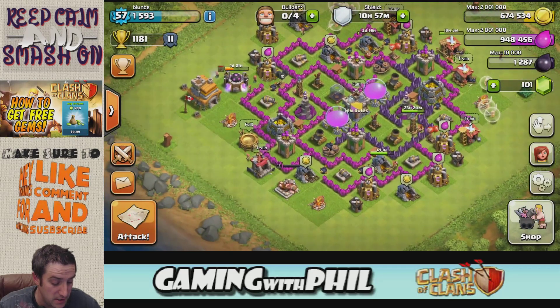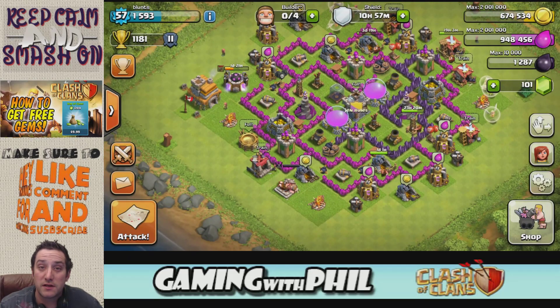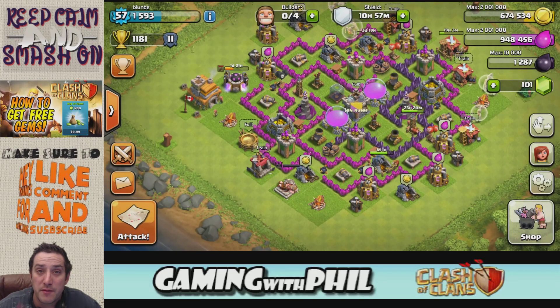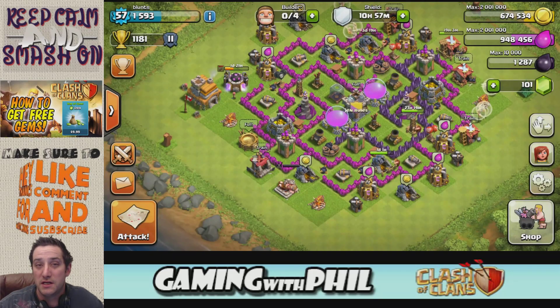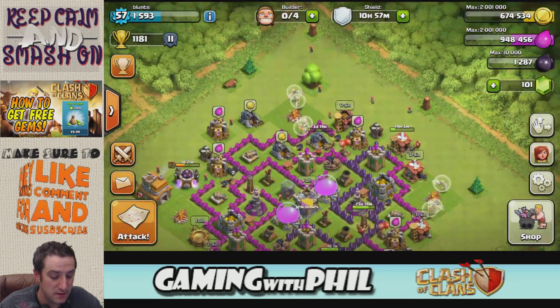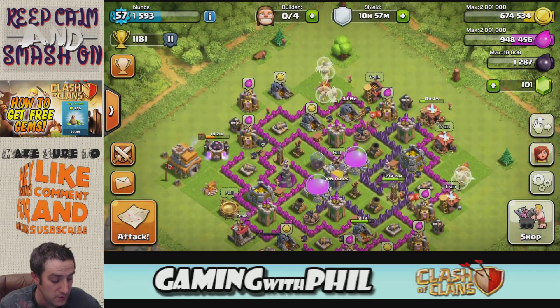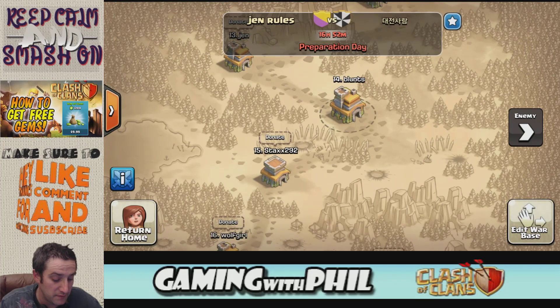Here's my base. Somebody started a clan war today — my leader or co-leader started a clan war, and it automatically makes a match versus somebody else. It automatically tallies up everybody's bases and finds somebody that's kind of your strength. It uses an algorithm and gives everybody a score, then finds an opponent with a similar score — that's who you're gonna fight.